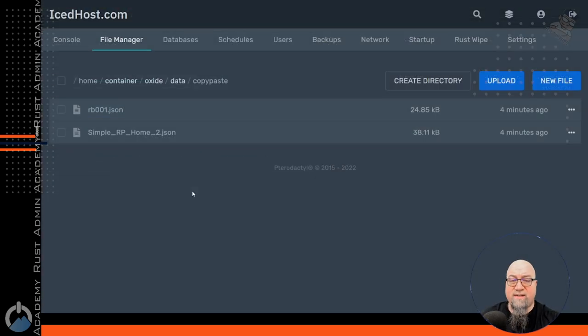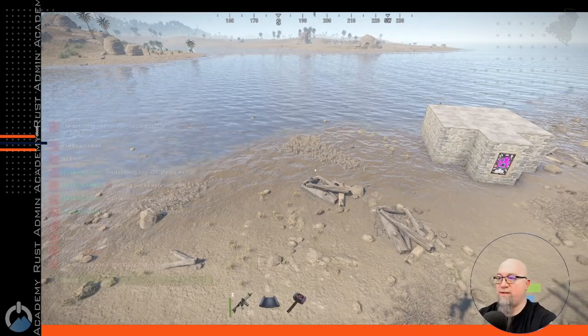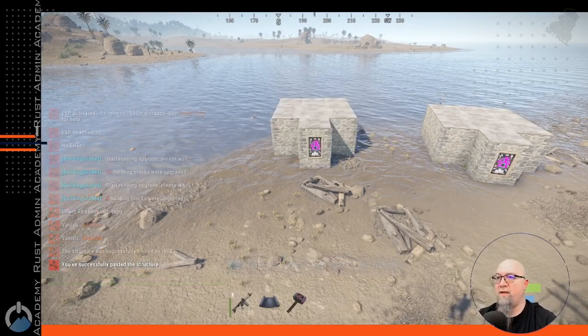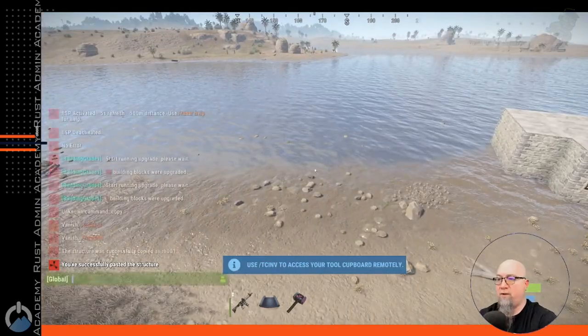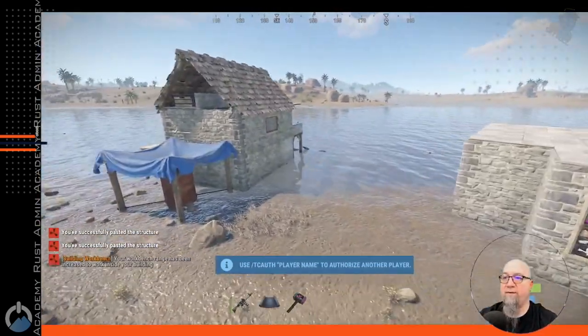That's the file we just copied from inside the server — this is where it holds that information. Now all we need to do is drag and drop that file from the Fortify folder into our data folder for CopyPaste. As you'll see, it used the exact same name it had in Fortify. This name is going to be unhelpful, so I'm actually going to rename it. It doesn't matter if you rename it here or while it's still on your computer. We're going to rename this file RB002.json. Now we can do paste RB001 to paste the first base, or paste RB002 to paste the base we just downloaded from Fortify.